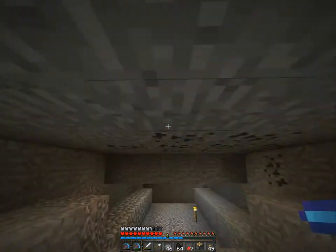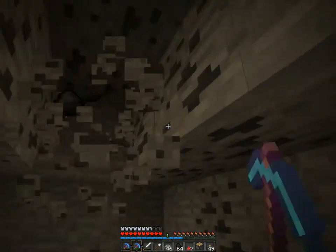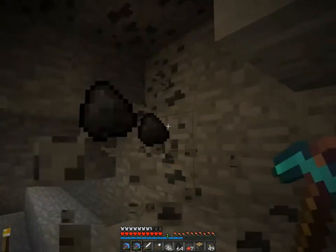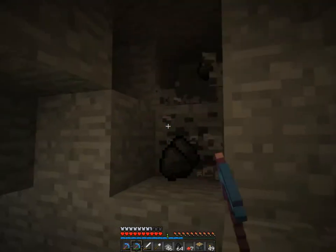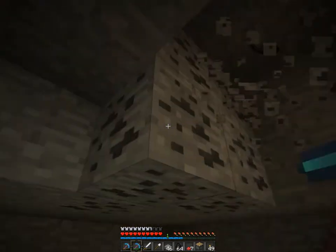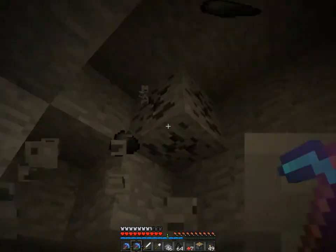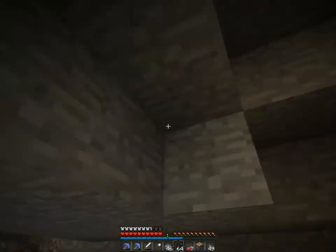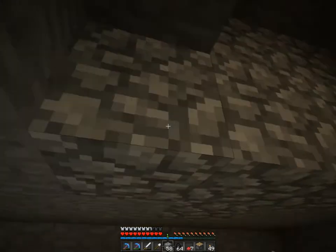I've seen Weskin make a mushroom farm before on Old Veritas. One thing I noticed — from YouTube videos too — is that the light has to be dark enough so that the mushrooms will spread, but light enough so monsters will not spawn.